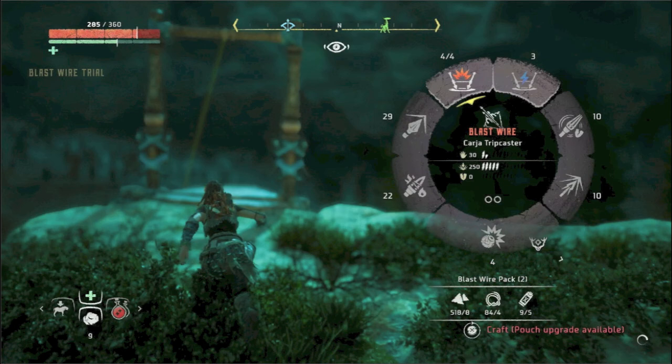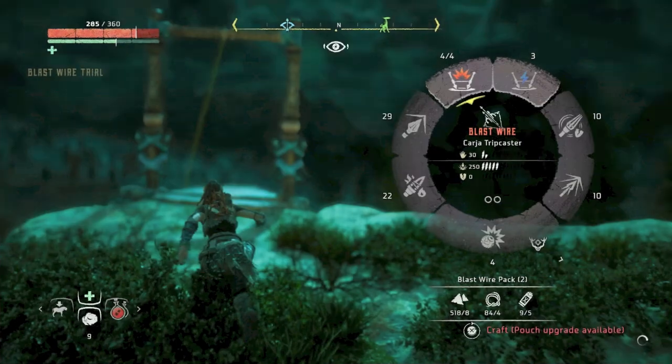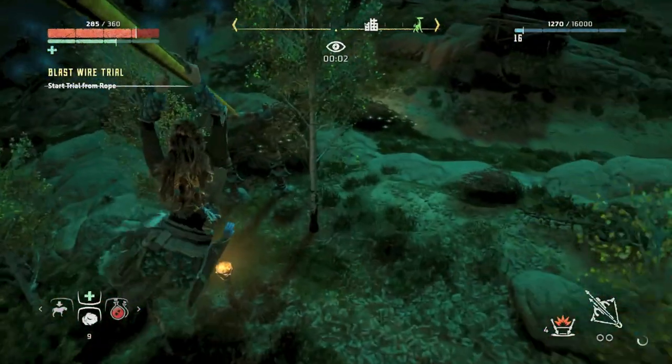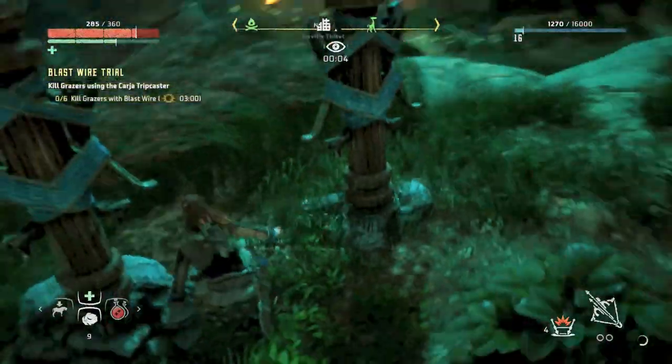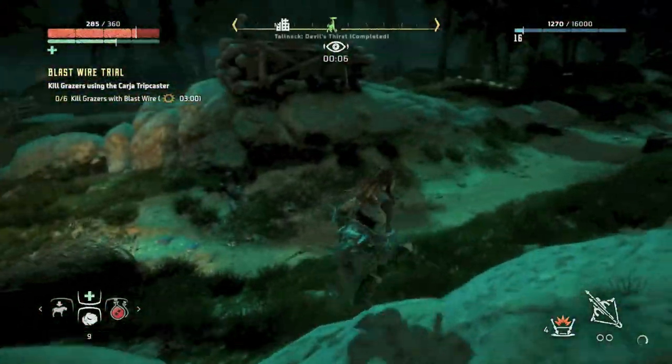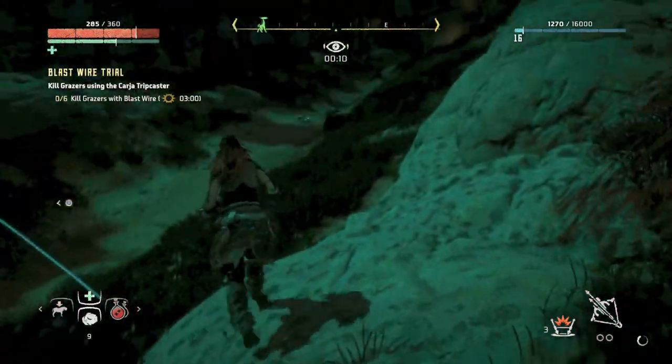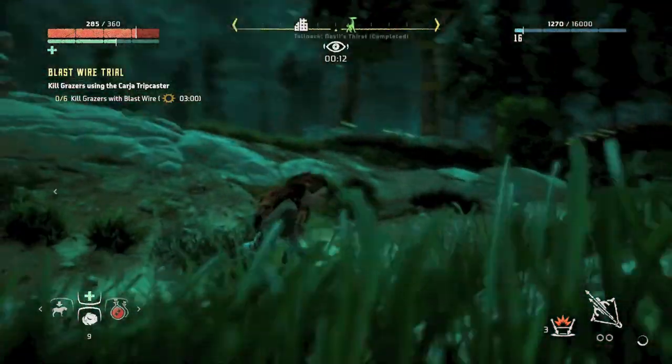Now we're on to the third trial, the Blast Wire trial. You will need a Karja tripcaster to complete this trial — if you don't have one, you will not be allowed to do it. I felt the blast wire trial was the more difficult of the three, but still not too bad. What I'd suggest — and what I'm going to do — is set up on the right lane and put all my blast wires down before startling the herd.